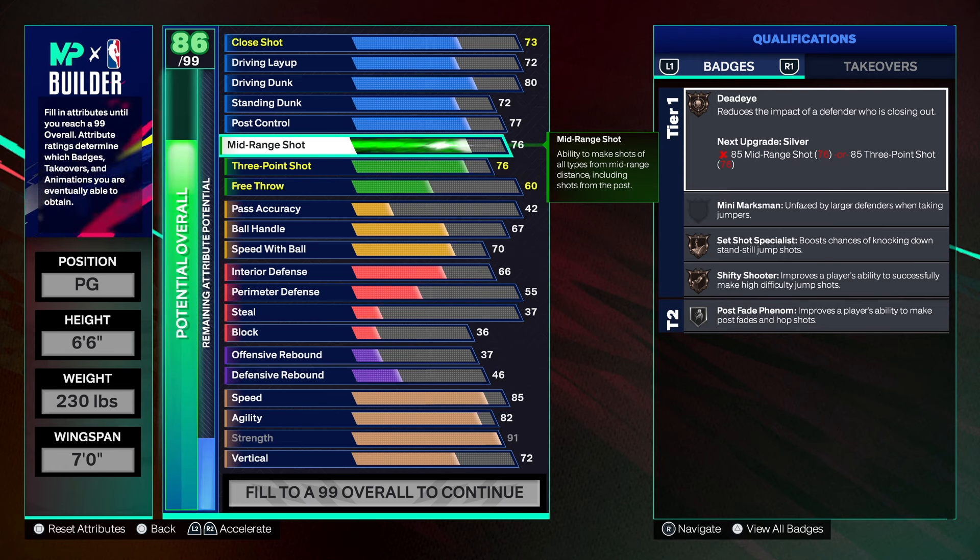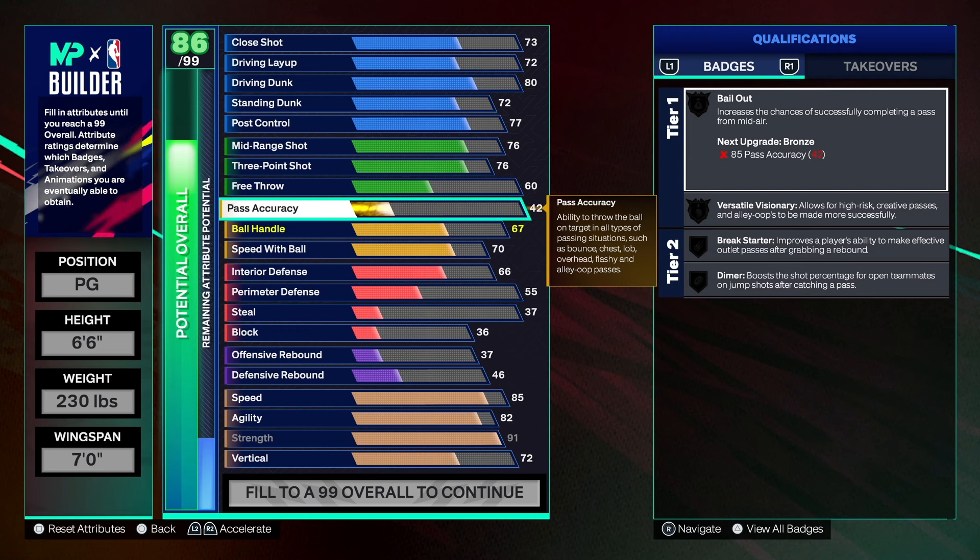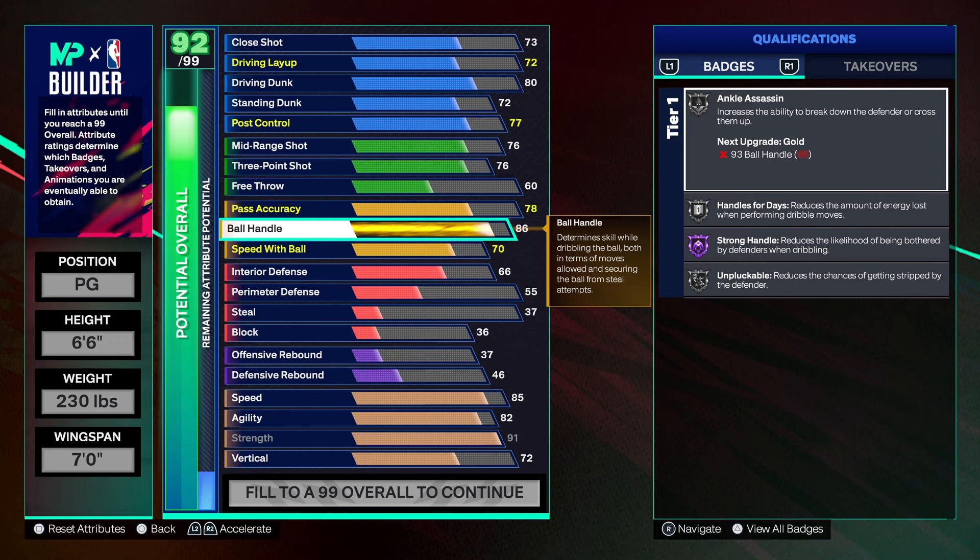This is a bigger body build so you'll be able to get mismatches against smaller defenders — five-nine, six-two, six-three builds. Before we get into the playmaking, please hit that like button, subscribe, share, and let the video play to the end so it gets on the recommended page. Now with pass accuracy, we can't take it too high because it would change the build name to Floor General. So we're leaving it at 78, which gives us Versatile Visionary — enough for decent passing. Ball handle we're getting to 87 for this build. At 6'4" you could do 86 but with 6'6" I had to go 87.